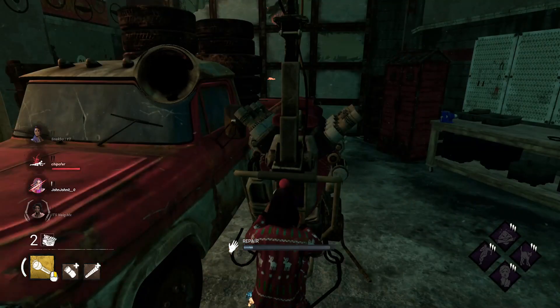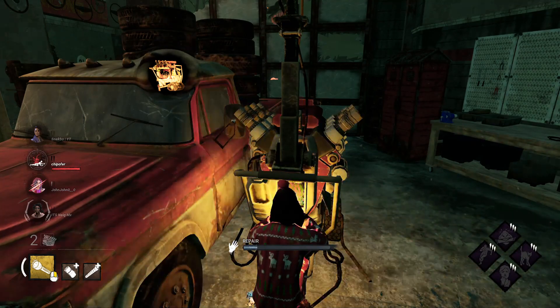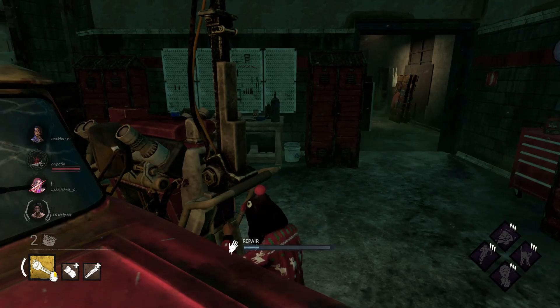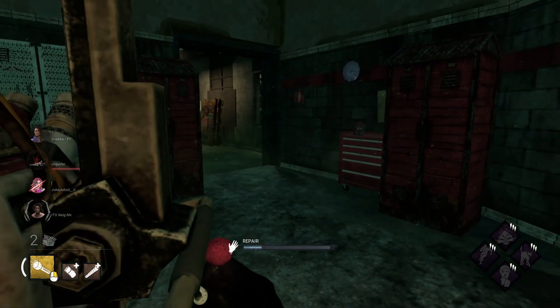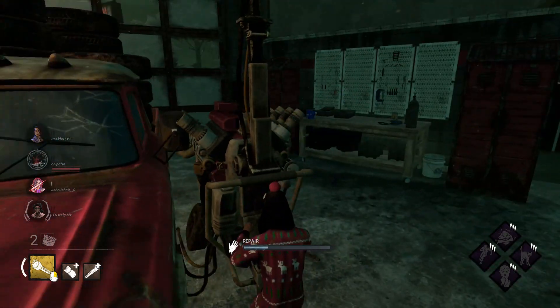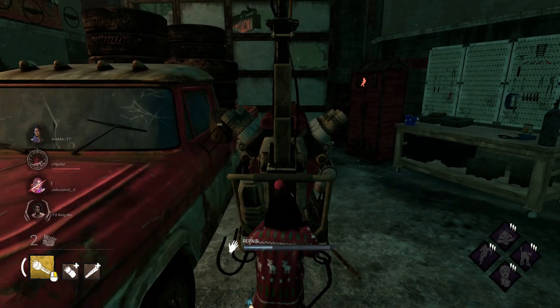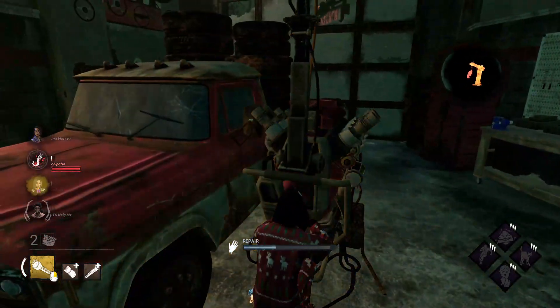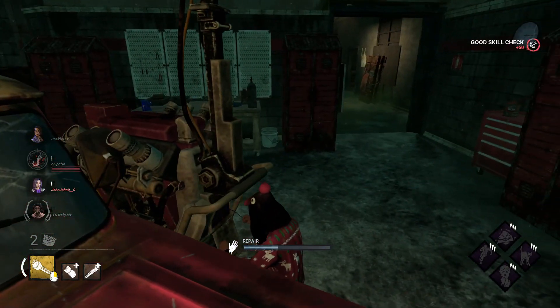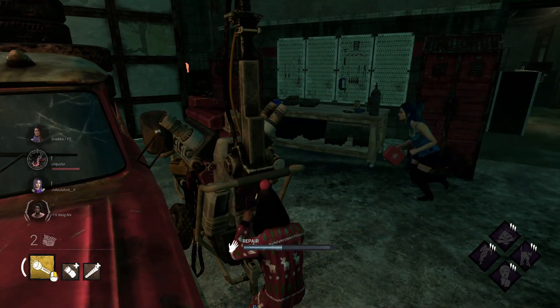There goes Mia. I got another gen done right before he got his head trap on too, so that's really good for us. You got your trap off — come over here and let me heal you. I'd imagine that was the first box he searched, so that's pretty good. She's probably self-caring with her medkit back there.